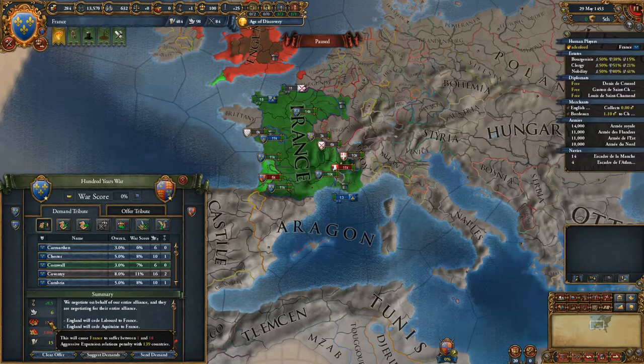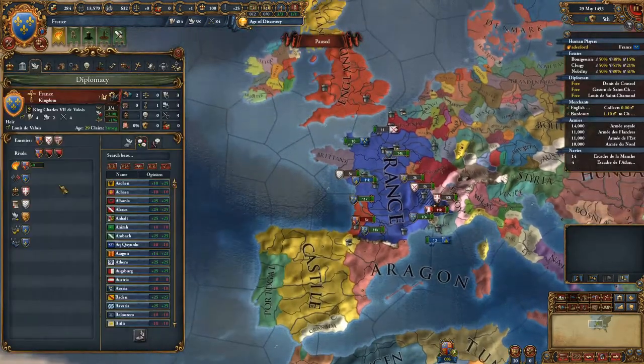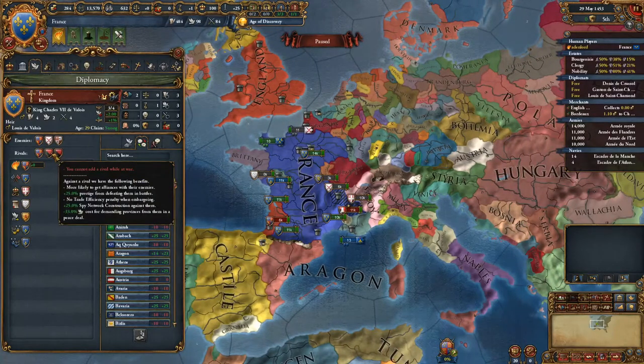Now, as a final tip for wars — if you go on the Diplomacy screen, you'll see Rivals. Instead of picking random nations, if you're going to war with a specific nation, if you rival it, you'll get extra prestige and diplo reductions, as well as other options in the peace sign menu.